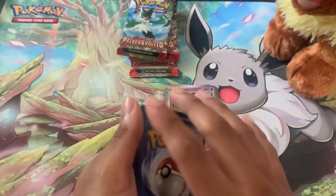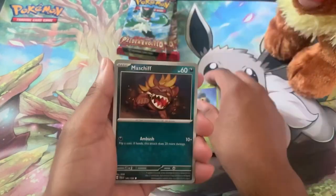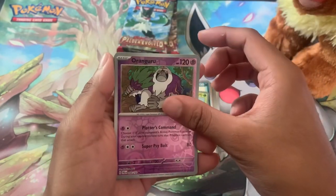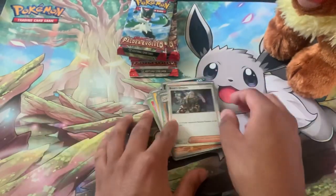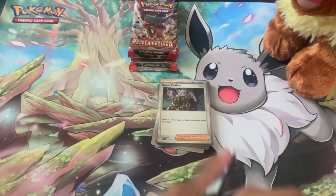Fight energy, here we go — Bramblin, Jangmo-o, Flabébé, Flamigo, Bombirdier, Skiploom, Rubber-style Goodra, Primeape, and Boss's Orders. I think we have this one already. Next up, got the Espathra pack — let's do this.